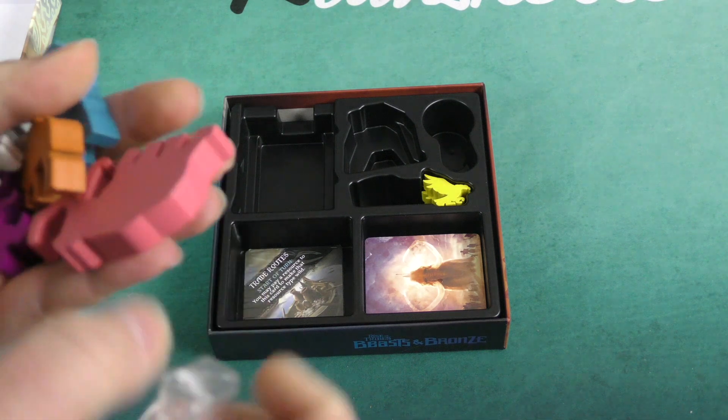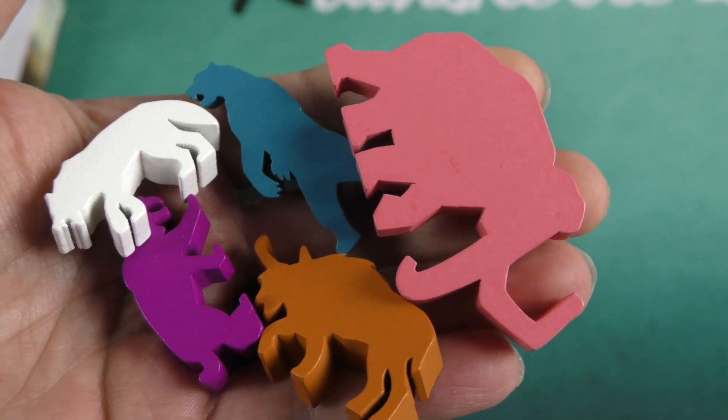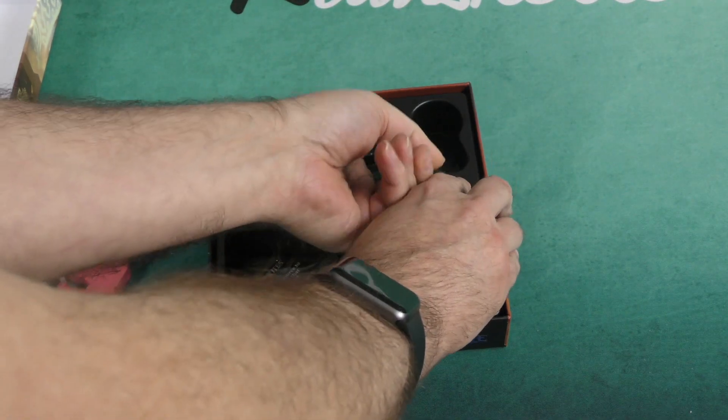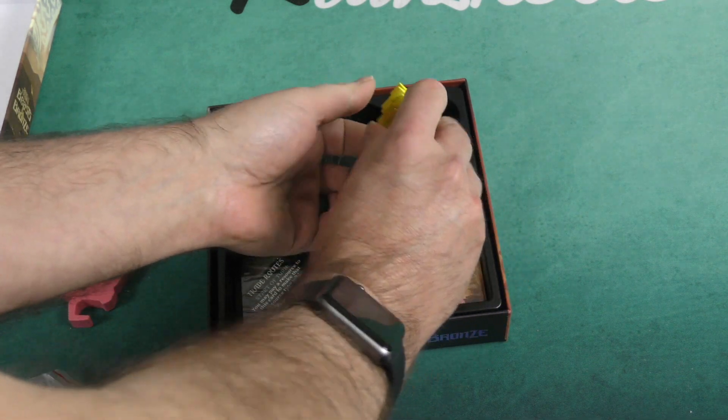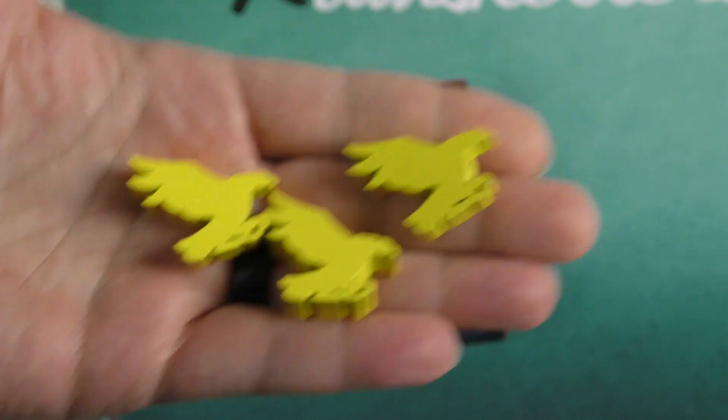Let's take a look at the wooden components. We've got big chunky wooden animals, very cool. We've also got some little birds hiding in here — three of them, in fact. Very, very nice.